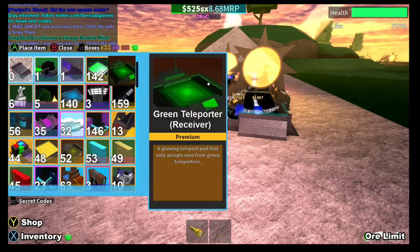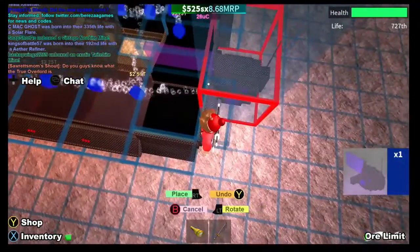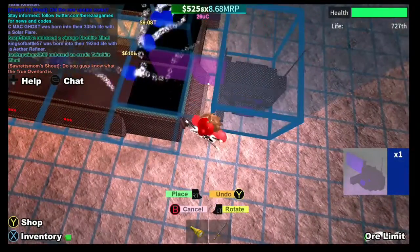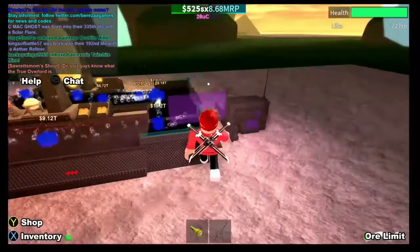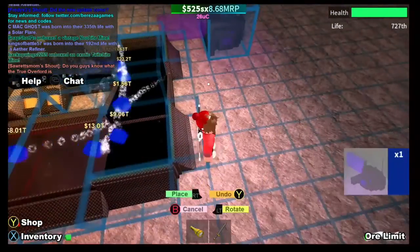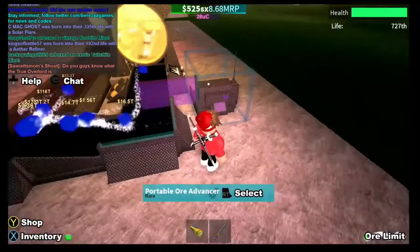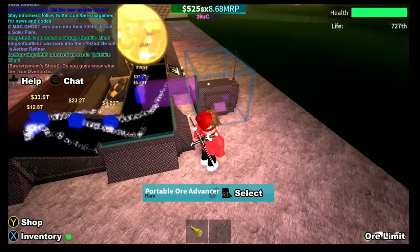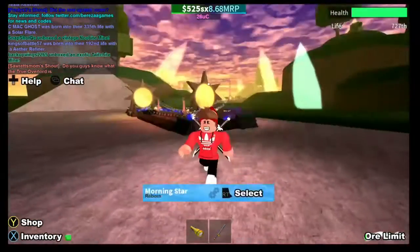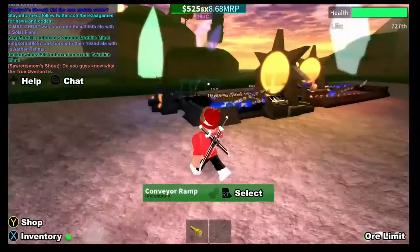Once you've done all that, you can start making a setup. To speed it up, you'd put a Portable Upgrader which adds five percent, which can be quite handy. Not all the ores are hitting it, which is annoying, so I'll try and move it somewhere else. There — that's better, most of them are hitting it now.